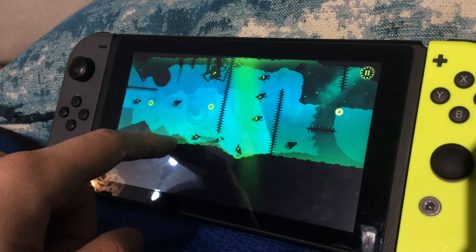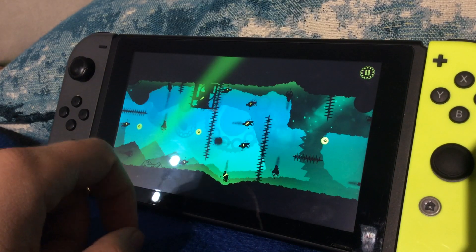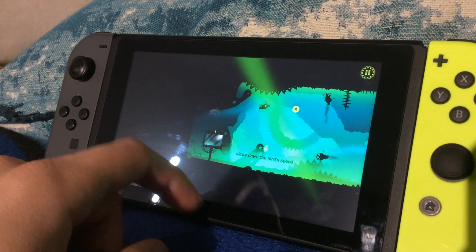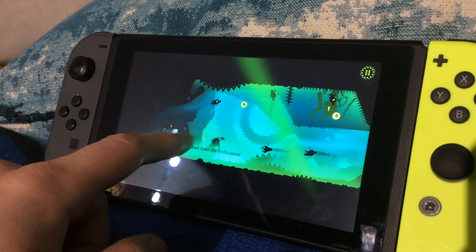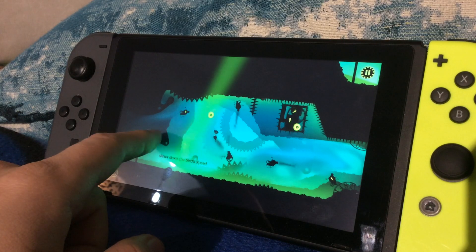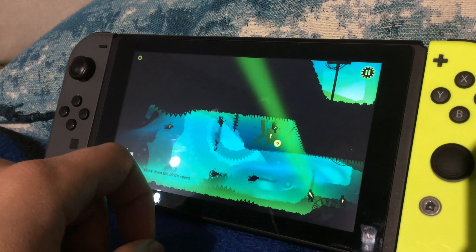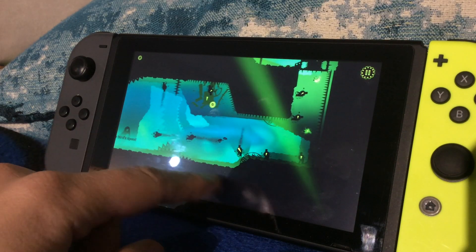If you can get past that, the gameplay itself is all right — slightly banal, especially early on, as you guide your little bird friend through the hazards. You can pick up gears as an extra collectible, three per stage. I never found any real urge to go out of my way to collect them aside from wanting a little extra challenge, because you really do need to go out of your way and follow a more dangerous path to get them all.